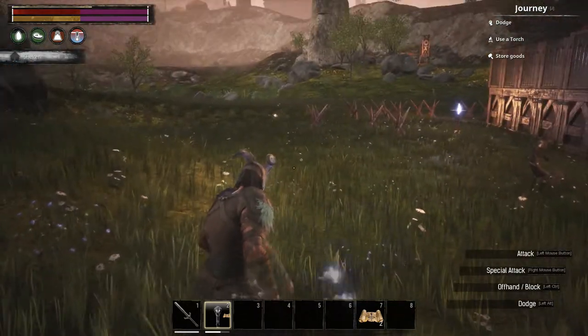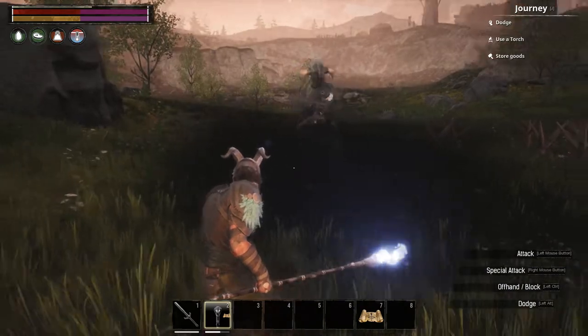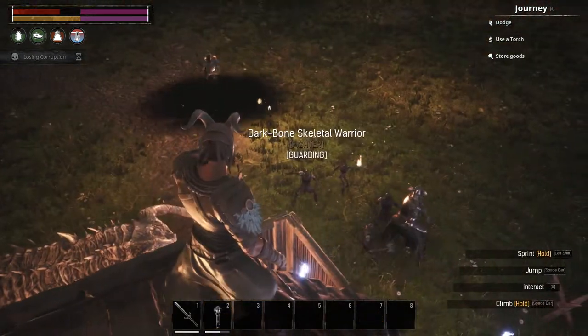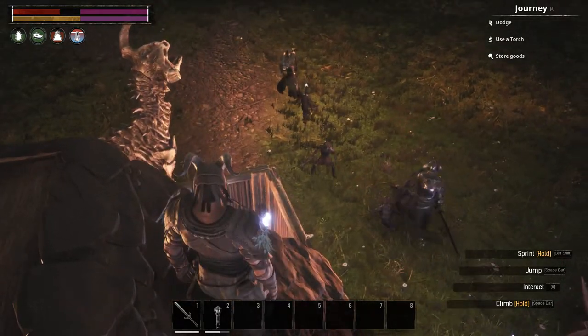Finally, we've got the Summon Death Knight, for PvP. It summons a death knight for 2 minutes. This requires a papyrus scroll, 1 weathered skull, 2 glowing magical dust, and 1 dragon powder.